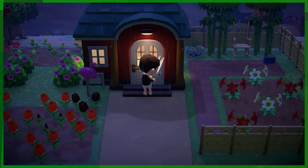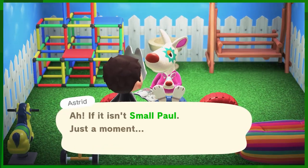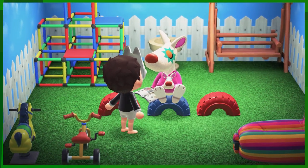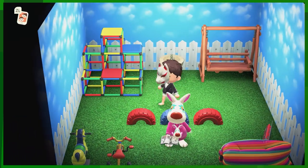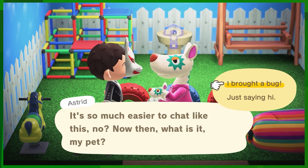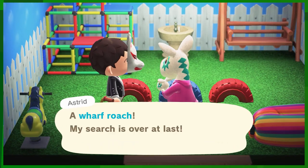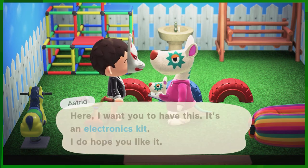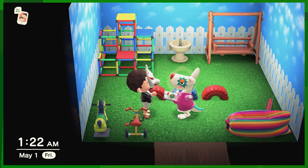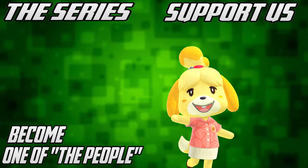Thank god she's awake — I was worried she'd go to bed before I could give this to her. The sisterly villagers are usually awake till like 3:30, though Astrid is actually snooty, so I'm really glad she's up. I brought you a bug — and if you put it on display you are getting kicked out of this town. Astrid, you just joined but I'm not afraid to enforce the rules. She gave me an electronics kit — I have it but I appreciate it, it's the thought that counts. She's happy, the joey's happy, we're all happy. Astrid's growing on me — her house is weird but it's something. Goodbye Astrid, and goodbye all of you — join us next time for more Animal Crossing.